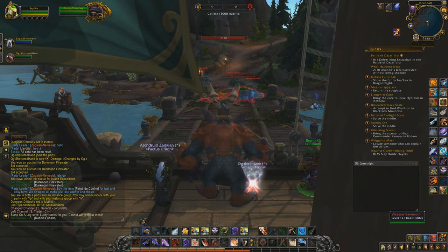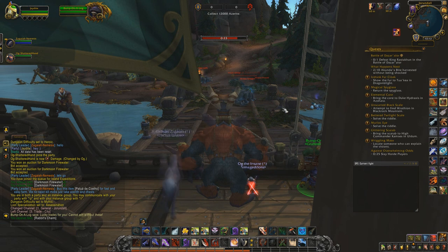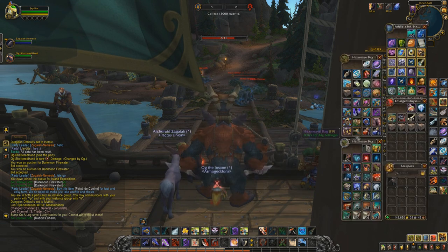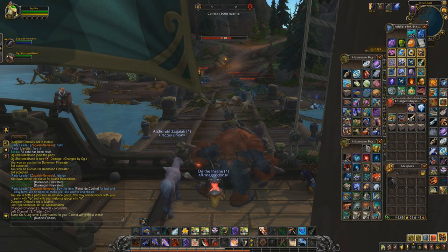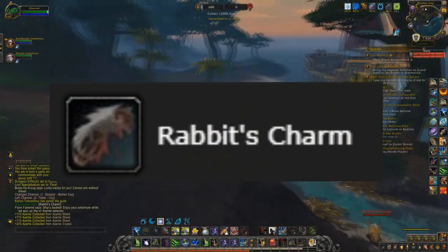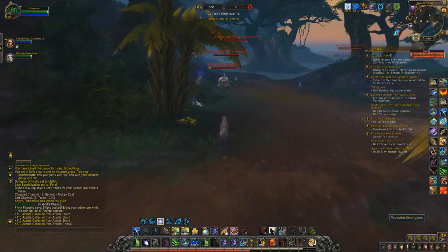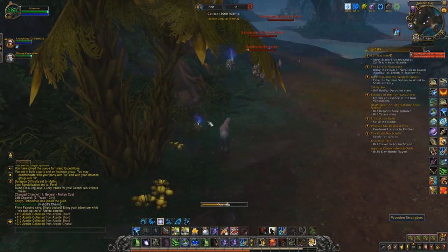If you've watched my videos for a while, you know how much I don't like island expeditions in their current state. However, every 8 weeks there's a certain vendor that pops up, named Pump on a Log — funny name — that sells Rabbitch Charms for 1 doubloon. This item gives you a 30-minute buff that makes you very hard to detect from nearby mobs, excluding the opposite faction AI NPCs.